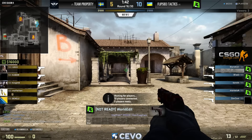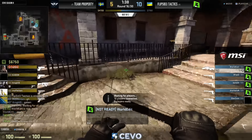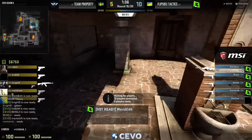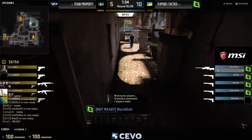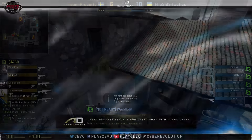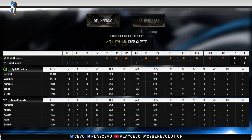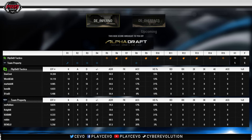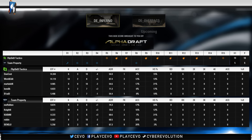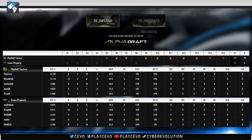Flip Side Tactics winning ten of the last eleven rounds. They really should have had all eleven — it was just that crazy play from Kaboom hiding inside a smoke getting some crazy kills in that one rifle round. Without that, you'd have seen Flip Side tactics just completely roll through the half — almost perfect. Even still, only dropped one. A very very big T side: Flip Side up ten to five.